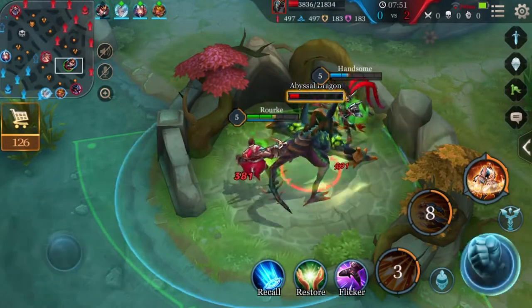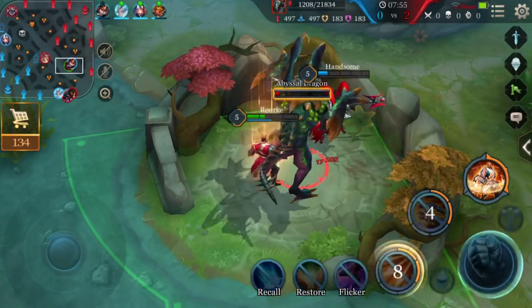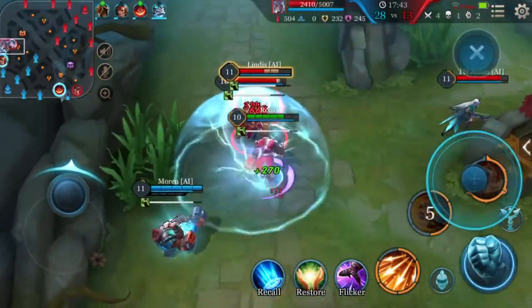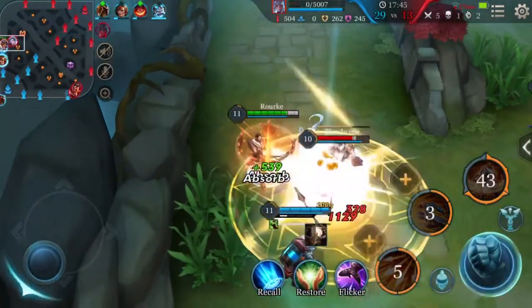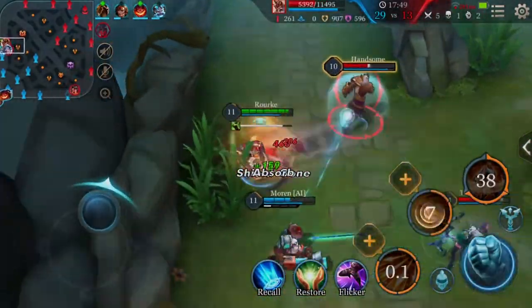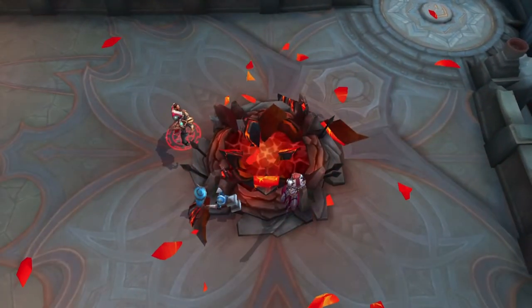Fourth tip: upon reaching level 4, Rourke can get into the fight. Get allies to help him take down the Abyssal Dragon. If a teamfight breaks out, he can use his ultimate in advance to counter control effects. Thanks for watching today's Hero Spotlight on Rourke. See you on the battlefield!